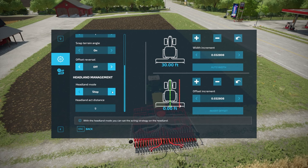Headland mode — you can have this set to off or stop. I'm going to leave it to off for now. But if it is set to stop, what it will do is as soon as you get close to the edge of the field, it will automatically stop the tractor if you have it set on cruise control. You can set the distance — I'm not sure what units these are in, but you can experiment to see how close or far from the headland you want it to trigger.